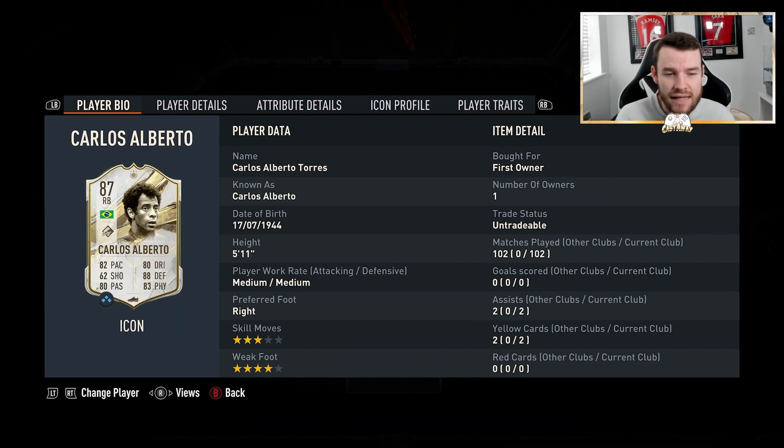Moving on, we have got Carlos Alberto. I did manage to pack this guy in one of the icon packs and that is mainly the reason I'm using him. But honestly, he is a very, very good right back — 82 pace, 88 defending, 83 physical. Not bad at all. There are better right backs out there, but for me he's been class. He's been worth using and I need him for some chemistry in this team, as the team's chemistry is a bit skew-iff — you'll see why that is in a moment.